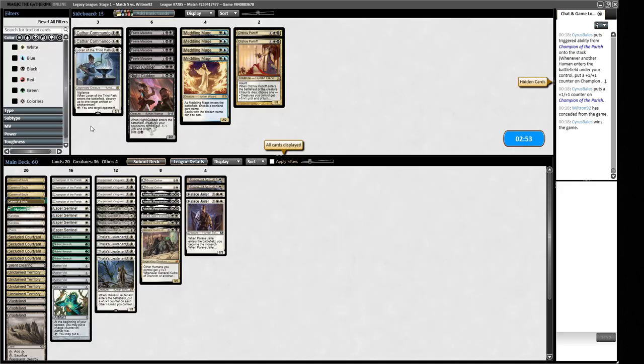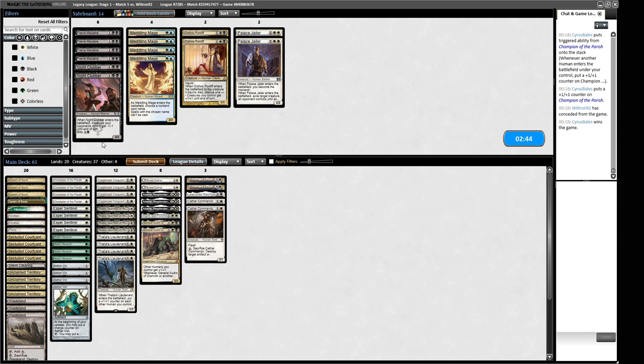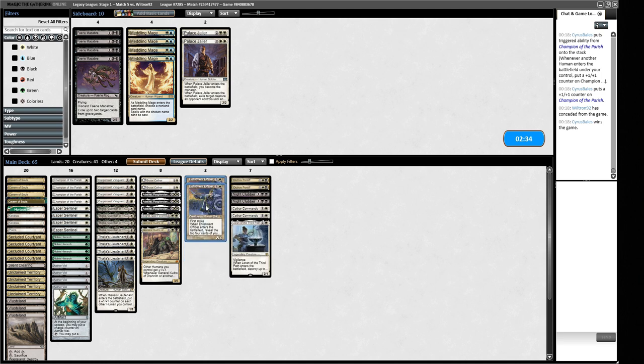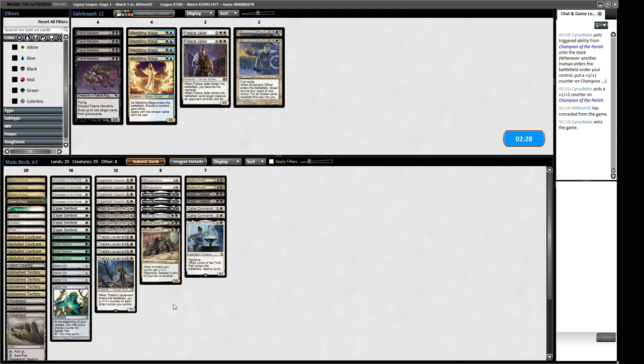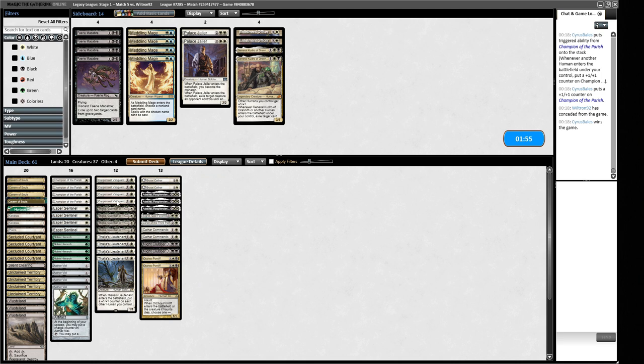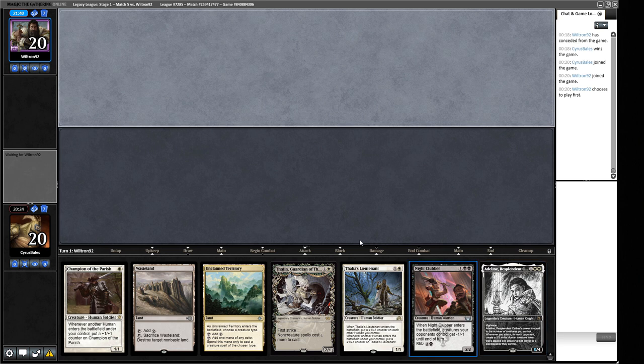For game two we trim Enlistment Officer — it's felt like a joke and I haven't wanted to board it out in most games. Thalia is decent here; Brutal Cathars are nice since we can exile tokens that never come back. We need to hit three mana — curve of one-drop, two-drop, three-drop. We keep our opening hand. On turn one they play Mishra's Bauble — not so bad. We play Champion of the Parish. Next turn we can deploy Thalia's Lieutenant. We can't afford to Wasteland the Saga yet since we need the mana.